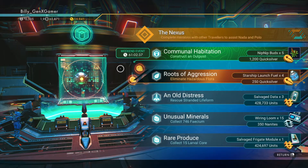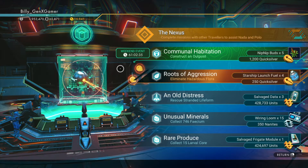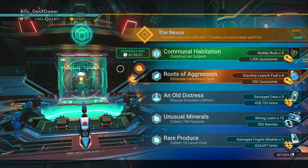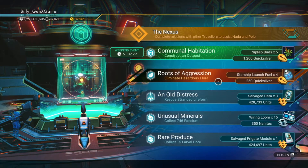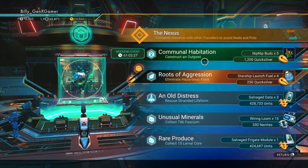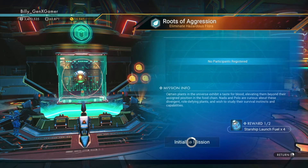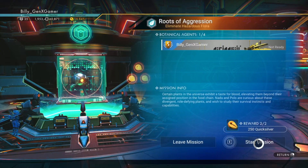Construct an outpost. Screw that. This is the worst one. I think I'm just going to do this 251 for Quicksilver — that's not worth the 1200. Let's eliminate some hazardous flora. Let's go for this.